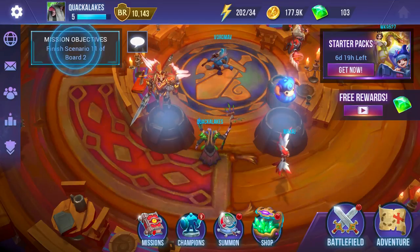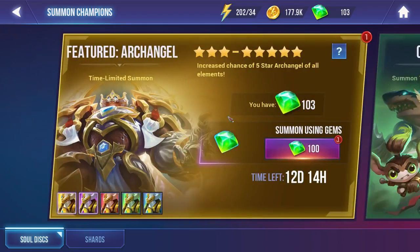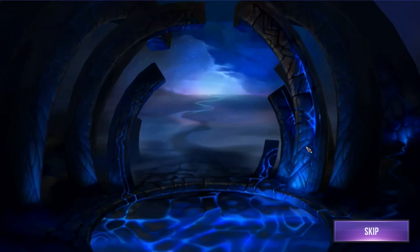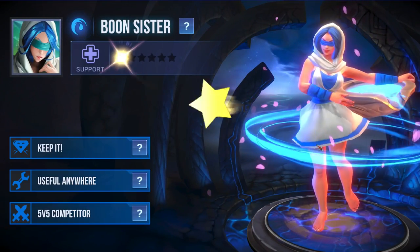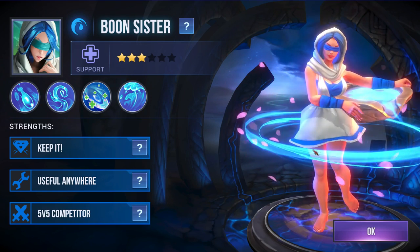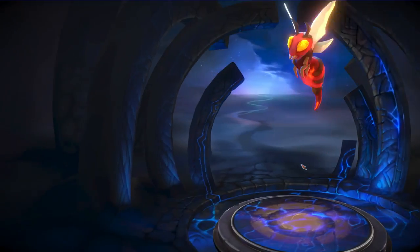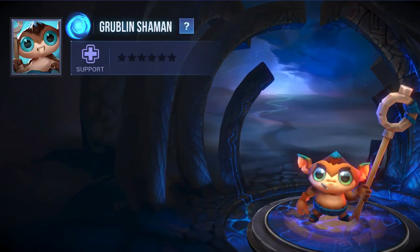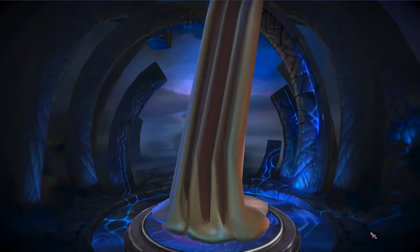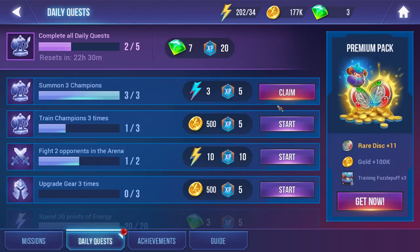We have some stuff we can summon — a rare using gems. I don't really want to do it but I really want to try and get the summon for the Archangel. So we're going to do it. What do we get? A second one? Out of all the things you could have possibly given me, you gave me a duplicate Boon Sister? I am so disappointed — a 90 out of 100 disappoint. Why would you do that? I just wanted something new.